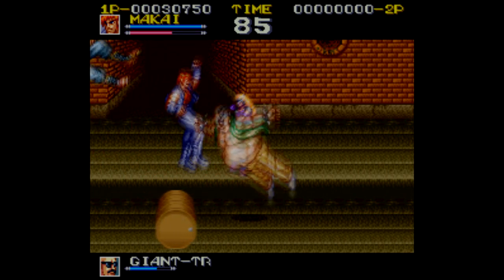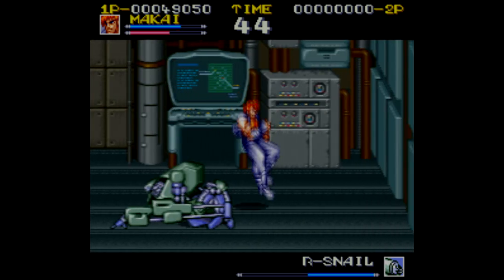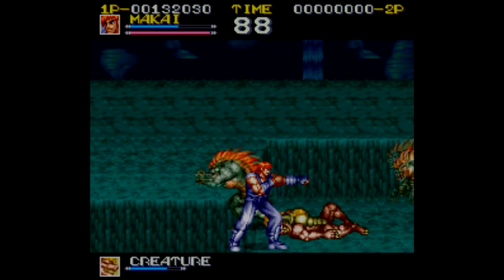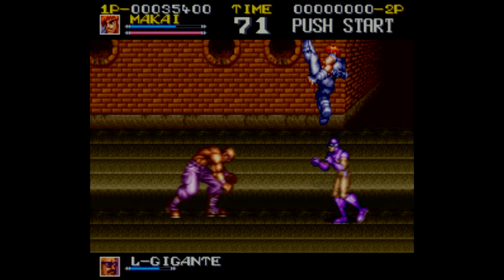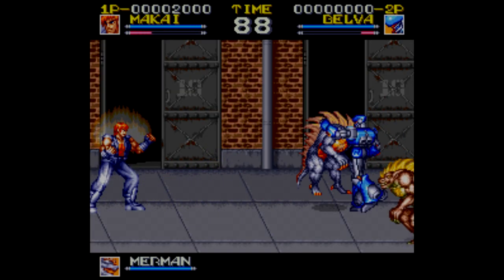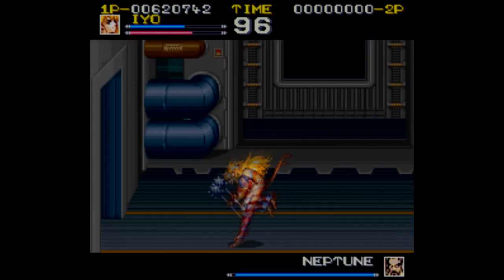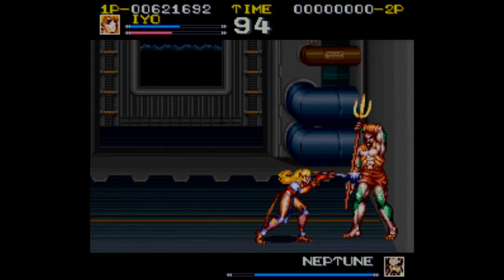Ghost Chaser Densei looks, sounds, feels, and plays just like something like Batman Returns or one of the Rushing Beat games or something out of the Final Fight series. The difference in the gameplay that makes Ghost Chaser Densei stand out a little bit is all the different moves each character can do. For example, Makai does these badass flame kicks if you rock the d-pad left and right while doing a jump kick, and it allows you to hit an enemy multiple times, eventually engulfing them in flames. Thankfully, instead of draining your life, these special moves are tied to a secondary power meter that can be replenished just by standing still, which makes you scream like Goku in Dragon Ball Z I guess. Interestingly, if you try and do a special attack when this bar is empty, your character gets dazed a bit and is vulnerable to take damage.